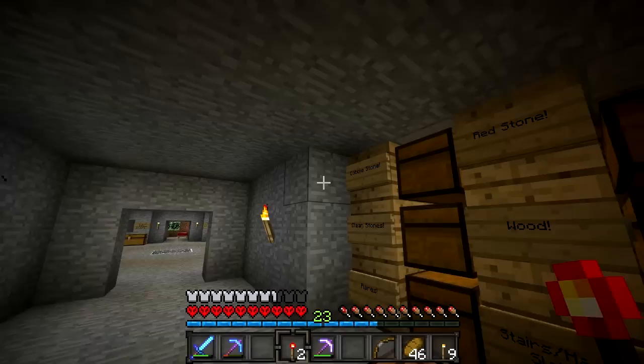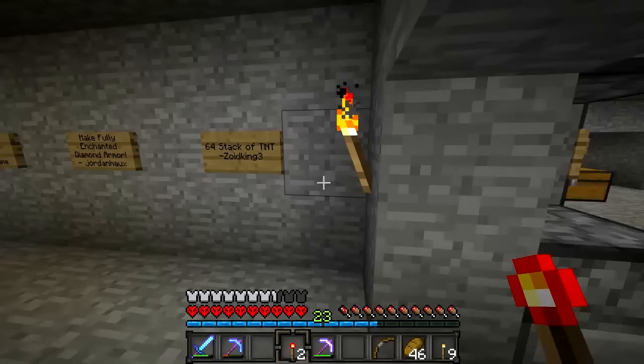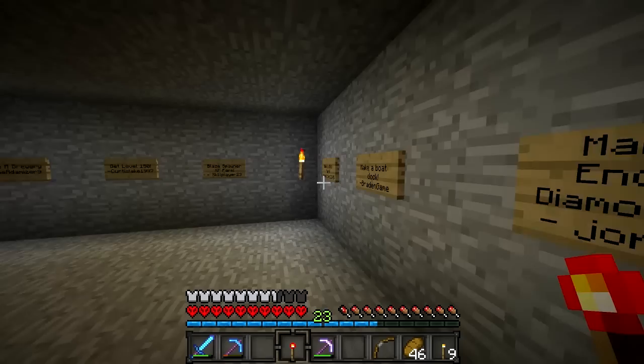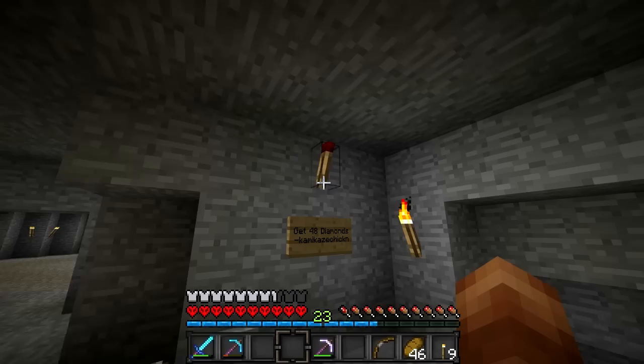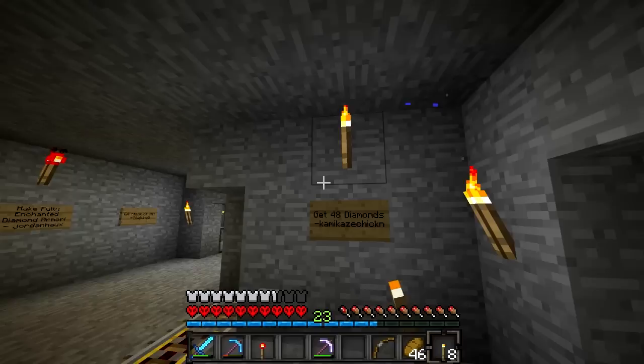I think I'm just going to do it by putting torches above them, because that seems like the easiest, most noticeable way. I have completed... oh wait, nether wart — sorry, I thought that was one for a wheat farm. Okay, but fully enchanted diamond armor — check. And the 48 diamonds — check. I can't do that one just yet. I'll just give you a normal torch until I can sort out a way to do that.